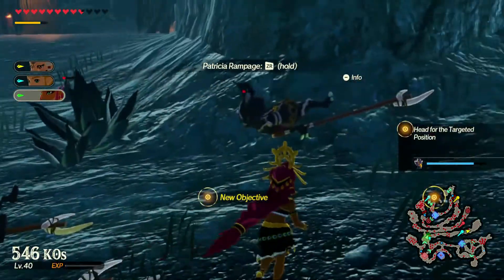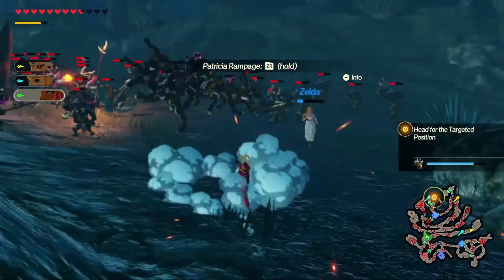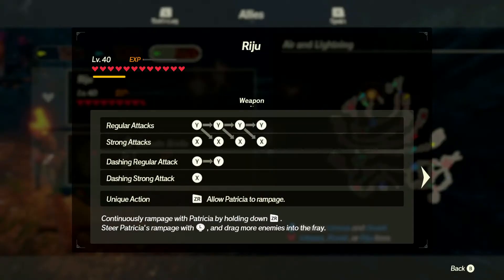Wait — I'm playing with Urbosa's kid? Okay, that's fine. Let me see what this character can do. This is Riju — or Raiju? I don't know how to say her name right. I think her pronunciation is Riju. Let's check on her: she's got dashing regular attacks. Interesting — she can continuously rampage with Urbosa's power by holding ZR, and can drag more enemies into the frame.